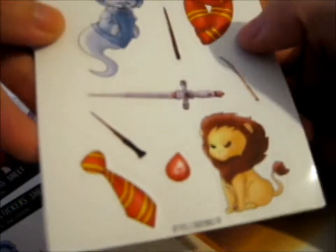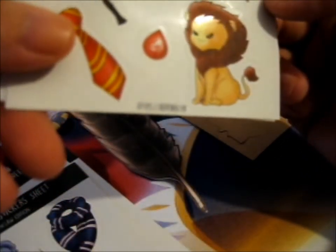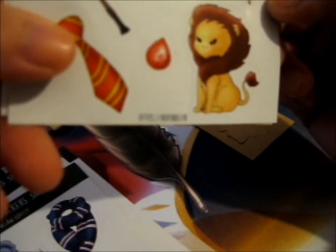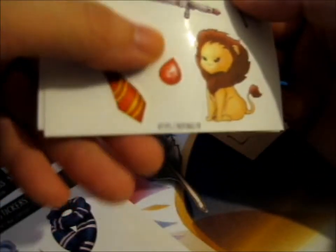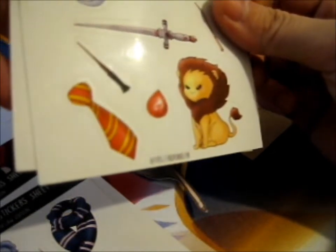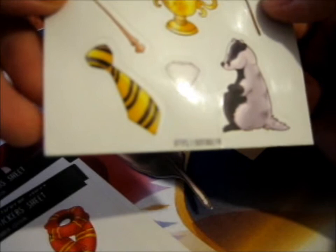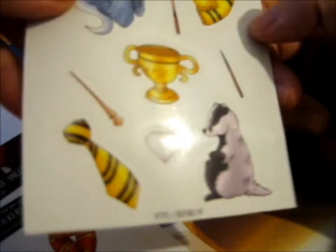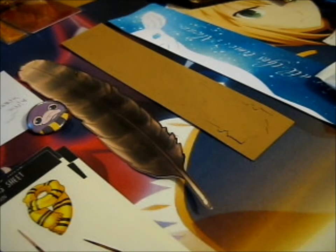And this is the Gryffindor sheet with Sir Nicholas. Three more wands — which one of them is Harry's? I think it's this one. We got the lion, the red gem, and Gryffindor's sword. And lastly we've got Hufflepuff's — Fat Friar, those two again, three other wands, a diamond, a badger, and the Hufflepuff cup. So that's a pretty good selection on the sticker sheet. Very nice.